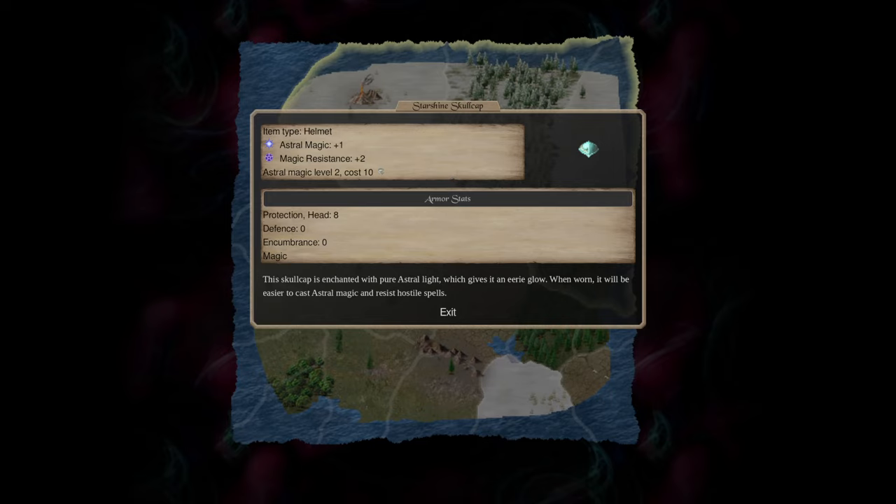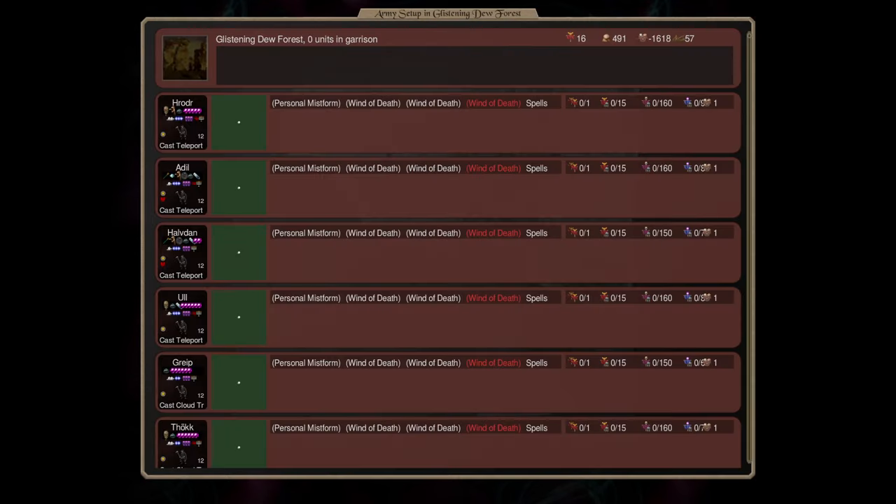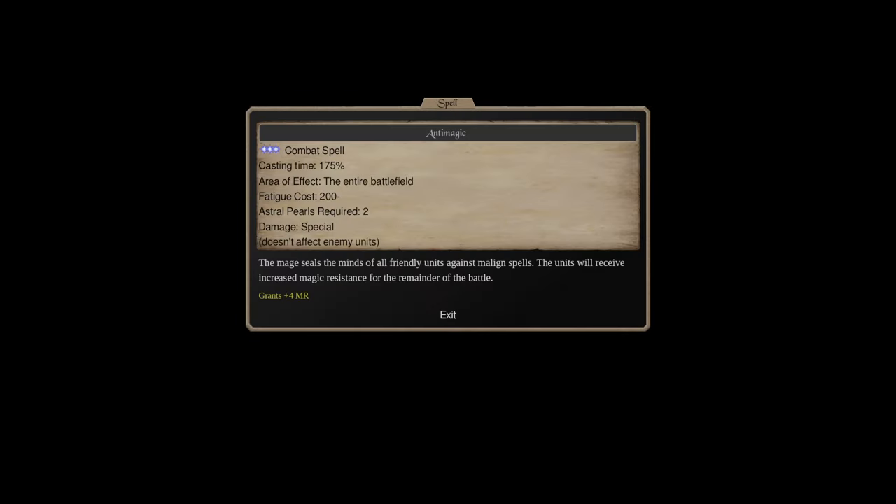Before we get to the fun part where I show a bunch of these mages casting Winds of Death on pre-built AI armies, let's talk about anti-magic. Anti-magic is the traditional counter to Winds of Death. It gives you more magic resistance - four more actually - and that makes it significantly less likely that you will be affected by Winds of Death.